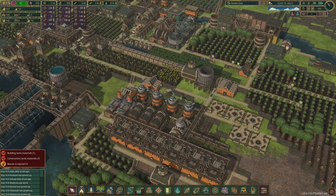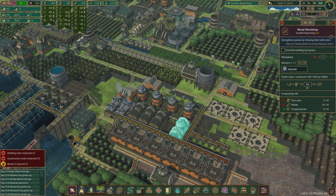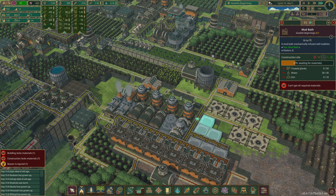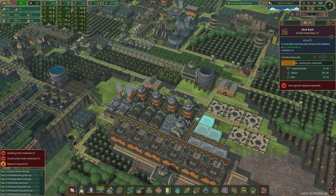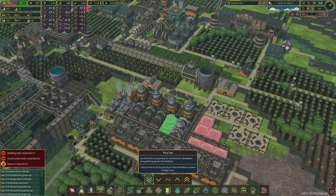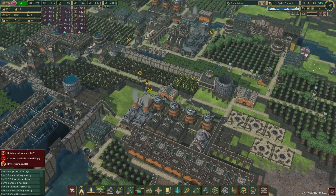So close to getting coffee — we just need... where did they put the treated planks? I want this to be next. Oh, they didn't put it in here, did they? They've been putting the treated planks in the mud bath — we don't even have dirt. Maybe we need to just pause these, or at least very low prioritize. What a waste of treated planks.